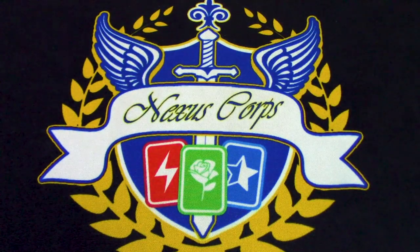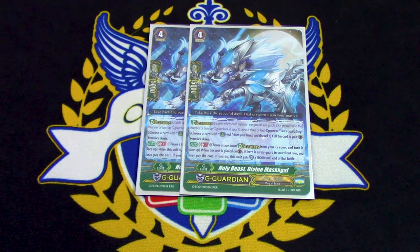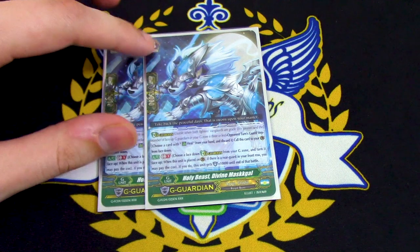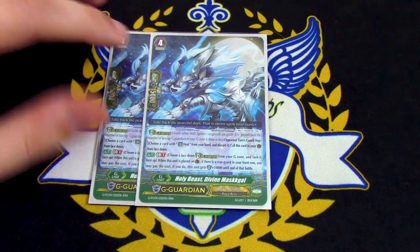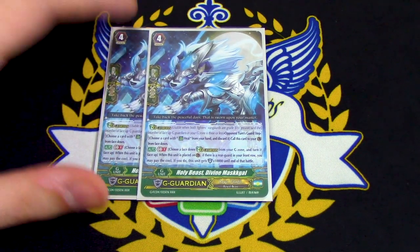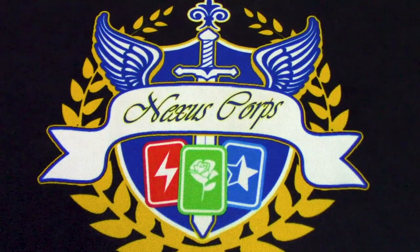Now G-Guardians — running 2 copies of Maskell. Maskell helps with Twin Sword because for each face-up card in your G-Zone you get more power. What this does: when it's placed, GB1, if you have a Rearguard in your front row, flip a G-Guardian face-up and it gets 10k shield. If you do this twice and have 4 or 5 face-up G-Guardians, that can help make Twin Sword's power really big — that extra 5k can make a difference.